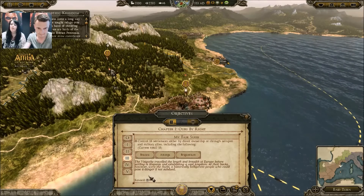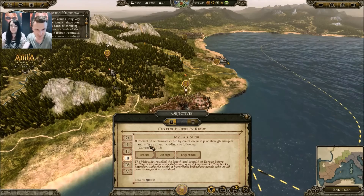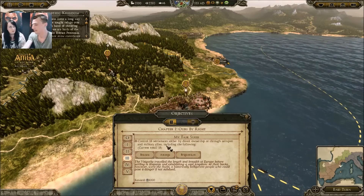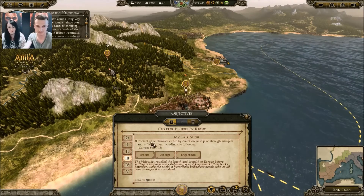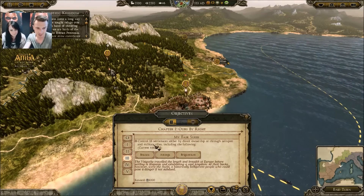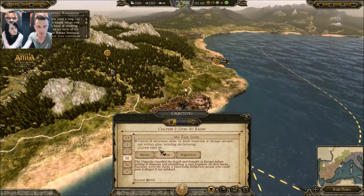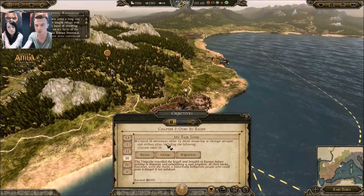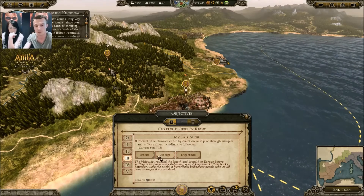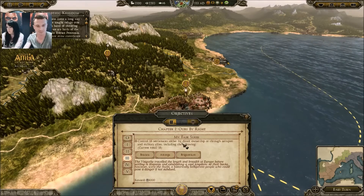My fair Swabia! If anyone remembers the Rome 2 Twitter puns, it was all Swabia all the time — love that it's in the game. So, control 18 settlements either by direct ownership, through satrapies, or military allies. That gives you three different paths to how you want to run your campaign — whether you want to be diplomatic, or focus on military campaigns and just capture everything.